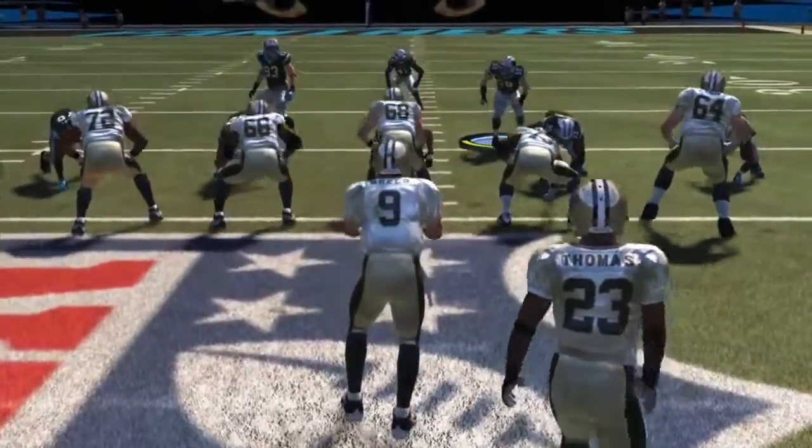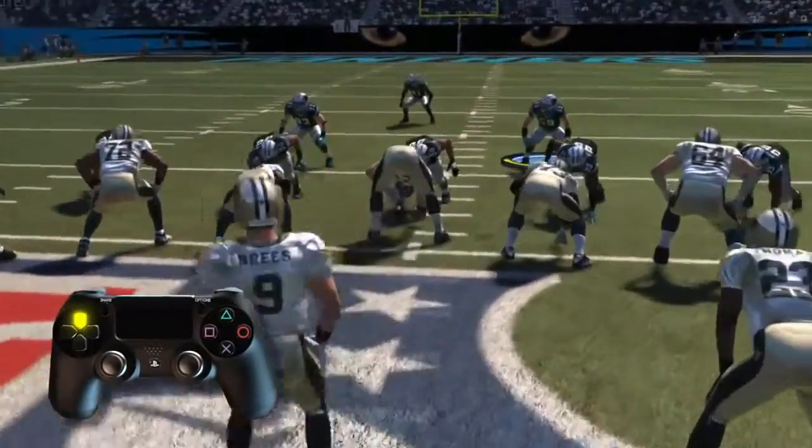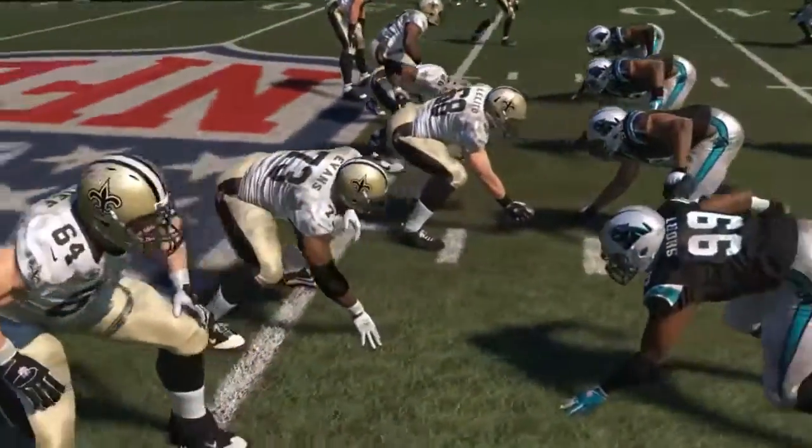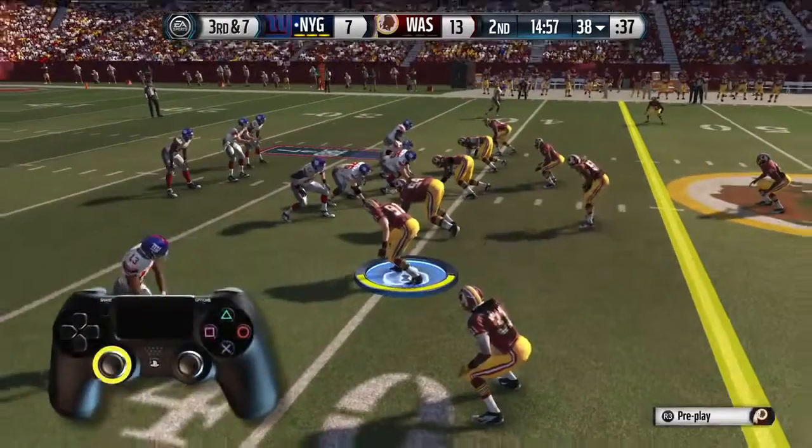For the first time in the Madden franchise, you can see defensive gameplay from an all-new perspective. When on defense, pressing up on the D-pad will activate the new defensive camera angle, putting you right in the action. To lock onto a specific player using the defensive camera, you press the L3 button.